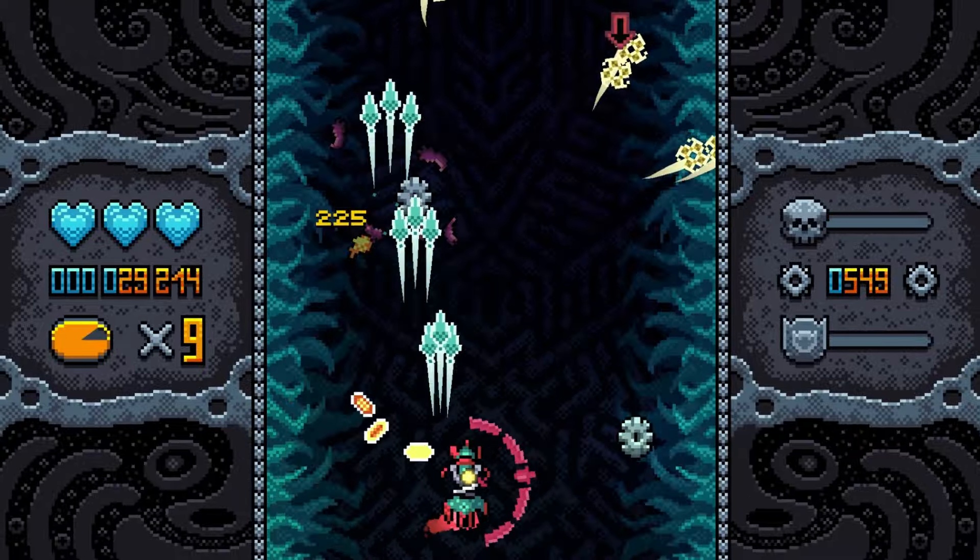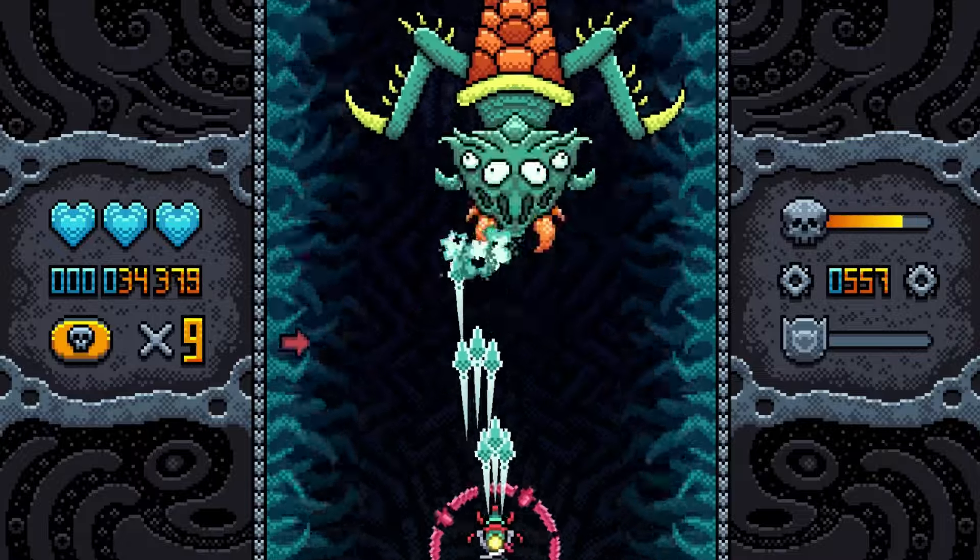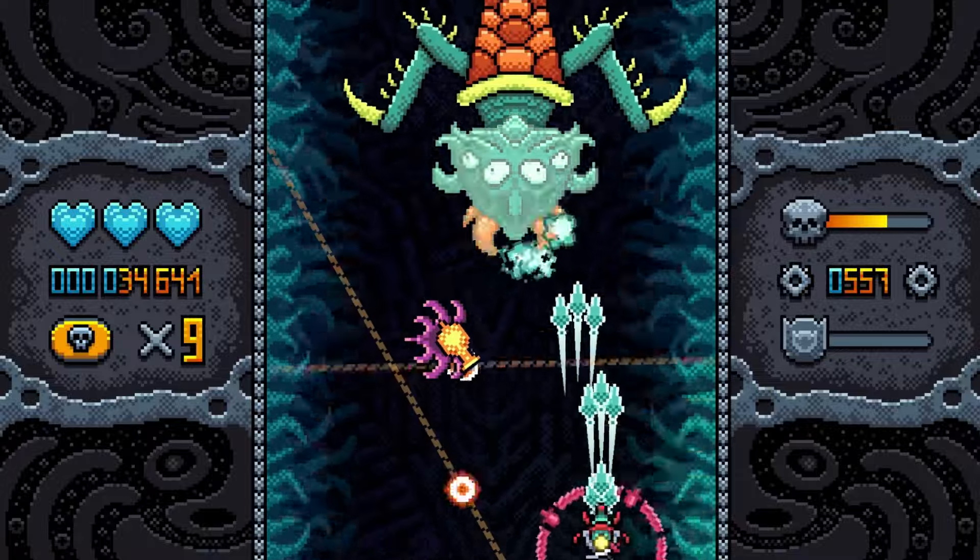Your multiplier is locked during boss fights, so you'll want to ensure you get it as high as possible before the fight begins. However, if you take a hit during the boss fight, it's back to x1.